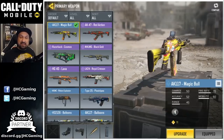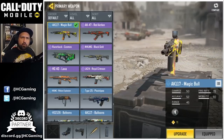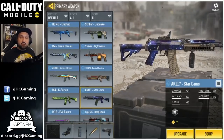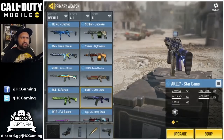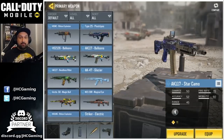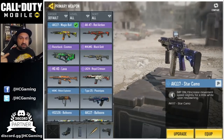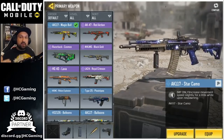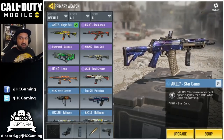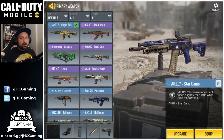Some guys say the skins are pay to win — that's not true. The magic bull skin was free about a week ago; you could get it for reaching top 5% in the ID collection event. You also have the star camo that was free last season for reaching Pro 1 in ranked multiplayer. What you get with these rare AR skins is all the same perk — a bit more movement speed after you respawn. I don't think it's pay to win; it's really not a big deal and they all have the same perk anyway.